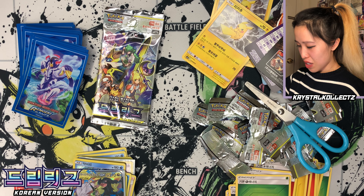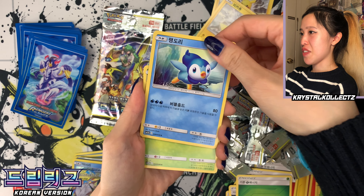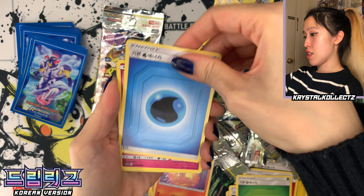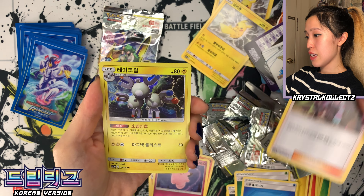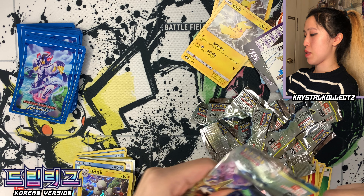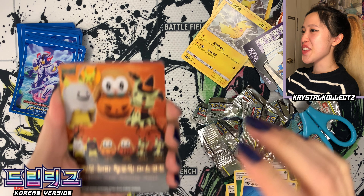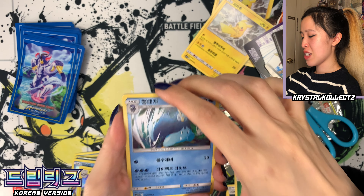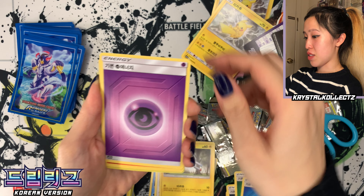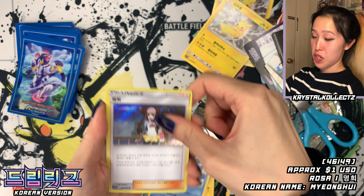Two more packs. I can probably safely assume this box wasn't tampered with — it just somehow got cut. We got some good stuff today. Piplup, Gloom, Palpitoad, Slugma, Water Energy in Korean, Clefairy, Roxy, and Magneton. Last pack — will we get one more character rare or are two guaranteed per Korean booster box? I might have to open another one, actually sealed. Last pack: Magcargo, Empoleon, and Rosa Holographic.